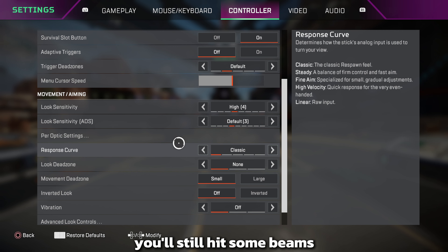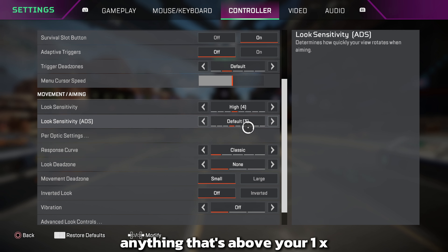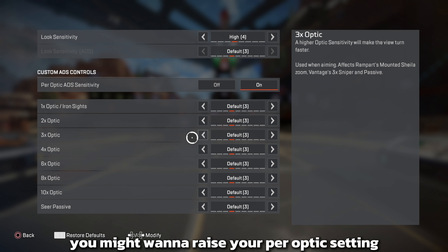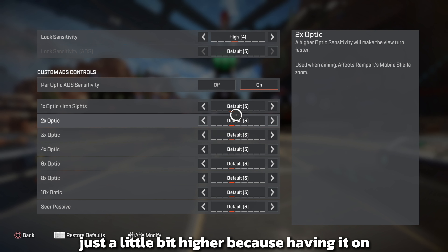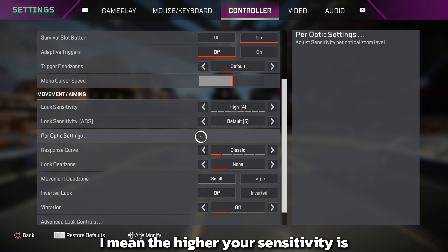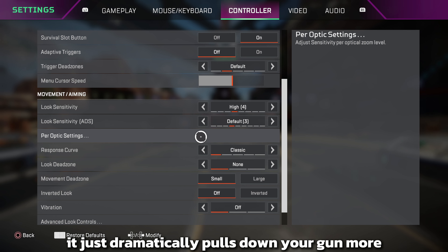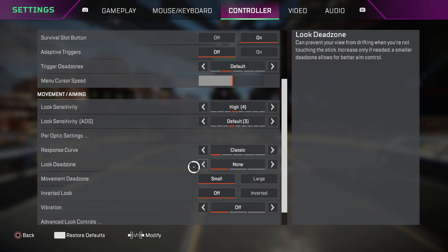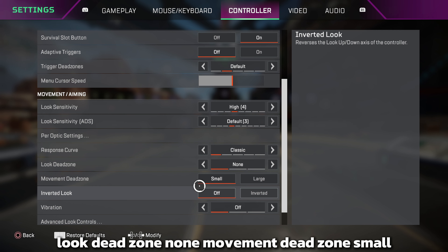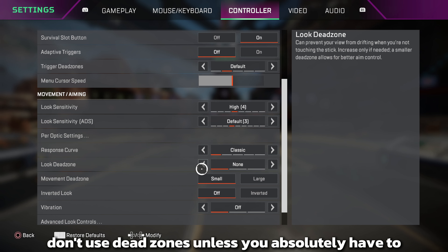Classic is good for anyone new or who doesn't play often — 40 classic will get you by and you'll still hit beams. For your 2x to 3x scopes, you may want to raise your optic sensitivity a little higher, because having it on 3 can make recoil harder to control. The higher your sensitivity the easier recoil feels, since you get a more sensitive way to control your gun.